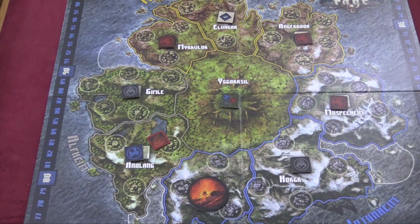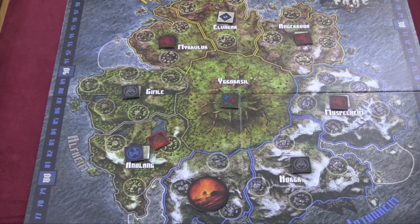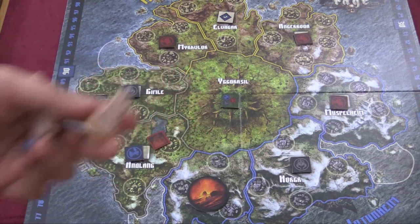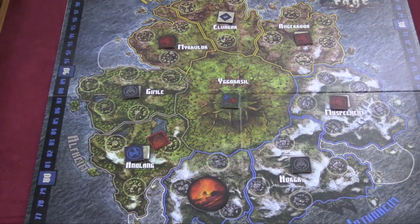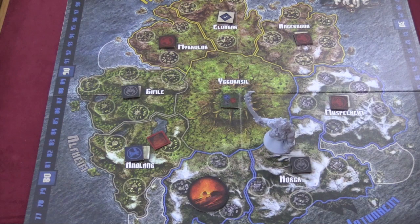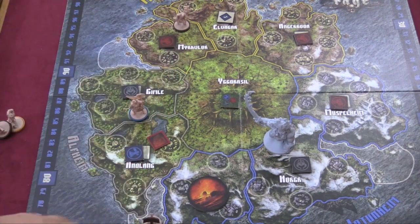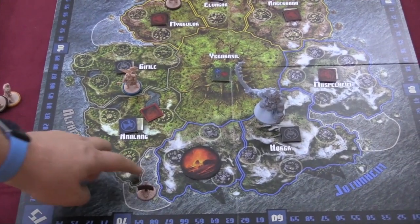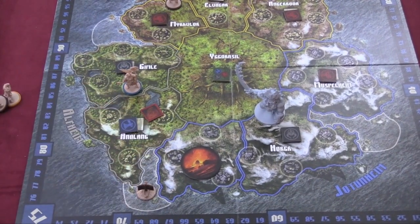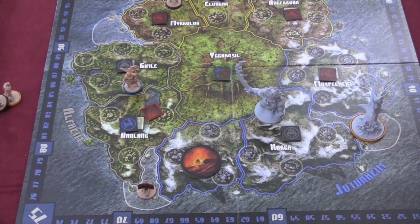Another action you can take is invade — basically bringing a figure from your reserve onto the board. Leaders can invade for free; everyone else pays whatever their strength is. So a warrior with strength one costs one, while the fire giant with strength four costs four to bring on. Figures can come on in any village in an area not yet destroyed. Ships go in a ford, which puts them essentially in both adjacent areas.